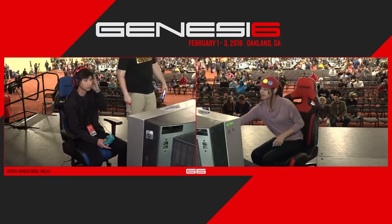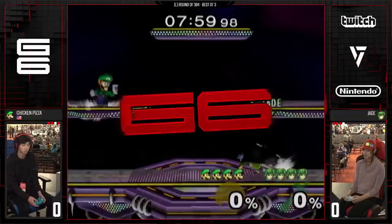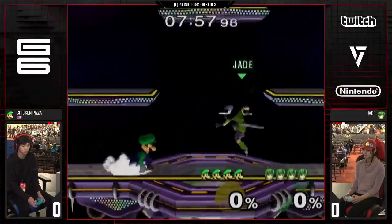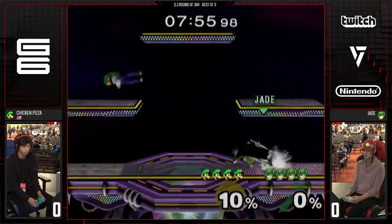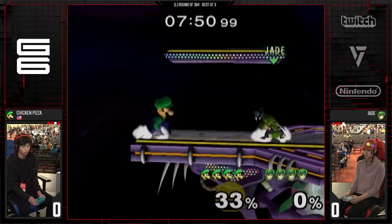Like a down tilt, so it's more often than not better to just be using fair. Even if fair stales out, it doesn't matter all that much. But we're going to go ahead and get into it here. We've got Chicken Pizza versus Jade. Jade's warmed up in this matchup, tends him with two different down tilts already.